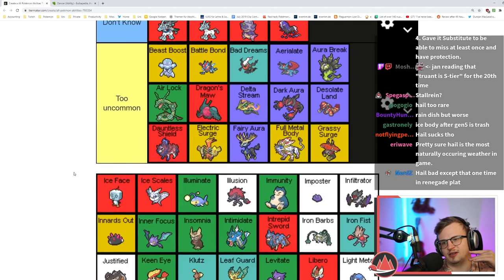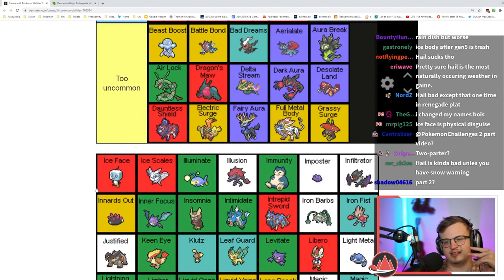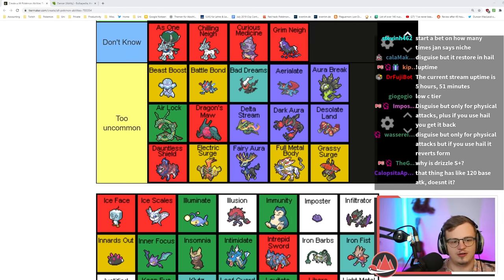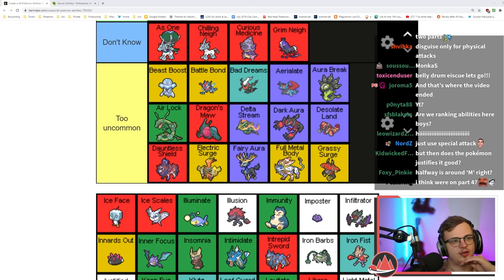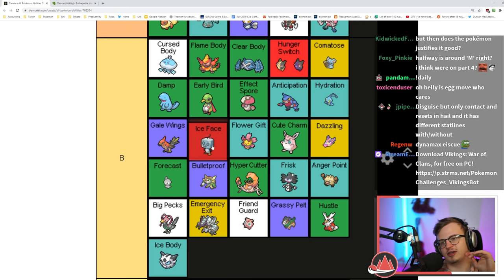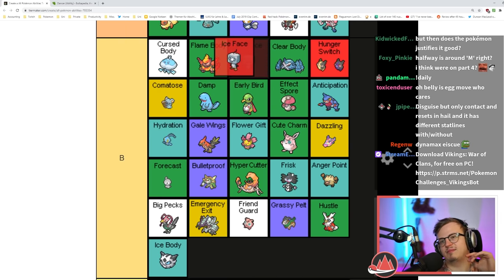Ice Face is like Disguise but a little different. It's what makes this Pokémon good — it's really good in hail — but it only protects against physical moves, so it's definitely worse than Disguise most of the time. I'm gonna put this in B tier. It's really good with Belly Drum, but Belly Drum's an egg move.